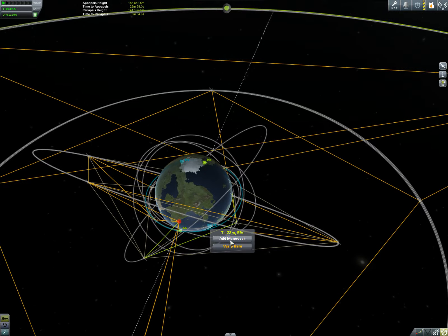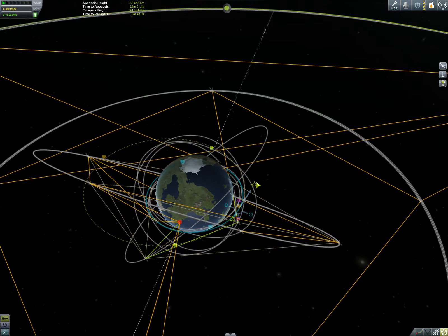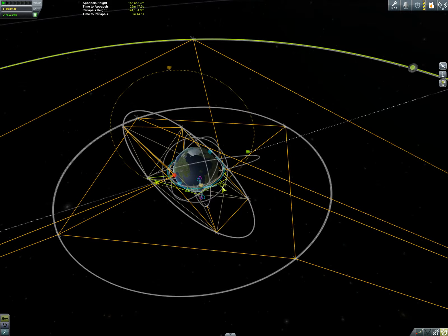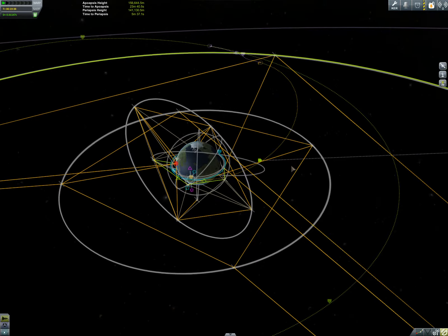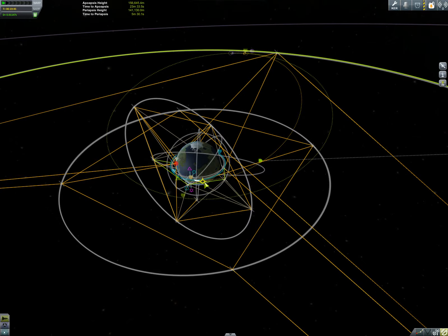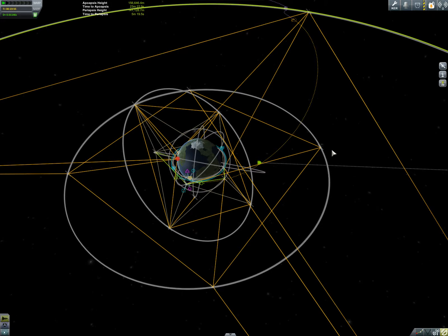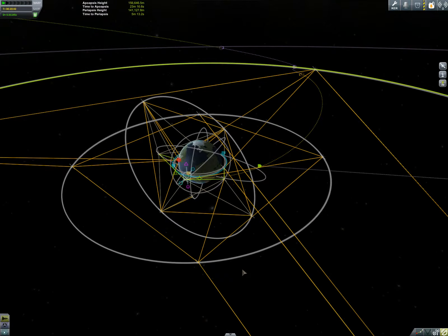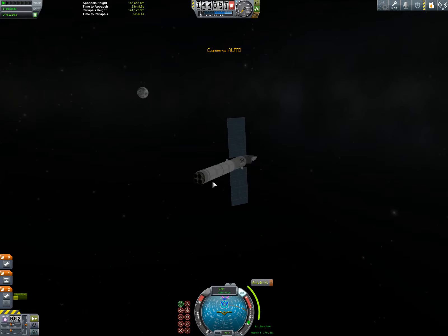We want something like that — more like that there. So we want to impact the moon basically dead on. What kind of delta-V is that? We need 111, and I think we still have that in this stage. Let's check that. Oh yeah, great.